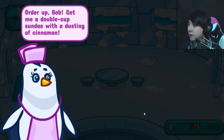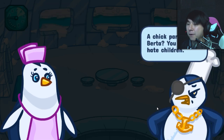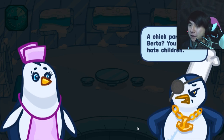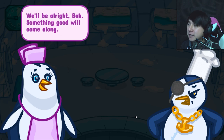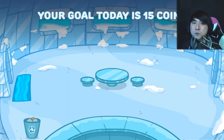Little story thing. Order up, Bob. Give me a double cup sundae with a dusting of cinnamon. Yeah, thanks, sugar. Oh man, Bob's got some bling on and an eyepatch. He looks very angry. A chick party again, Berta? You know I hate children. No, just some regular folks. We'll be all right, Bob. Something good will come along. That's neat that there's little story segments like that.